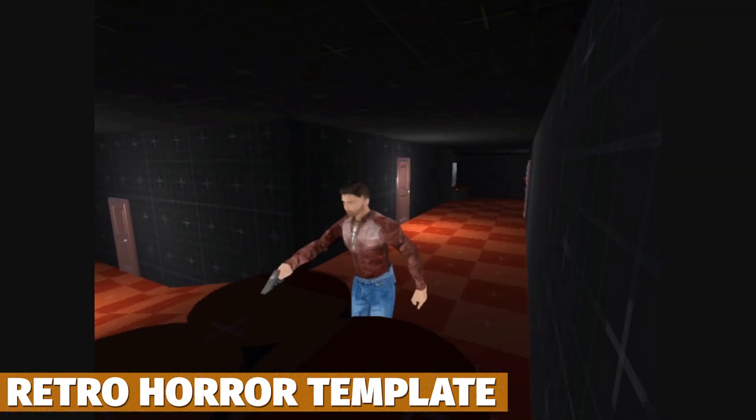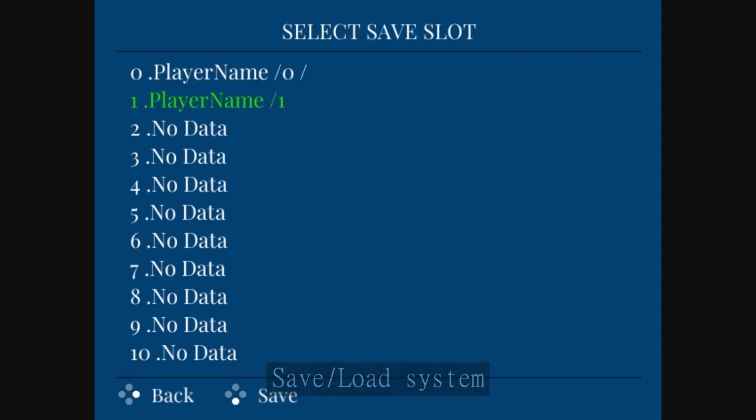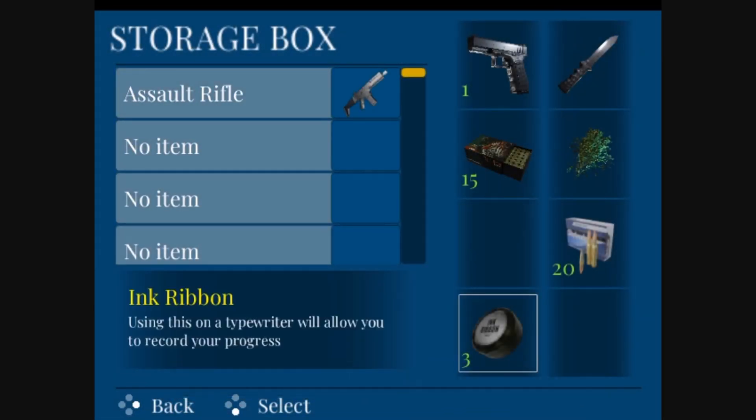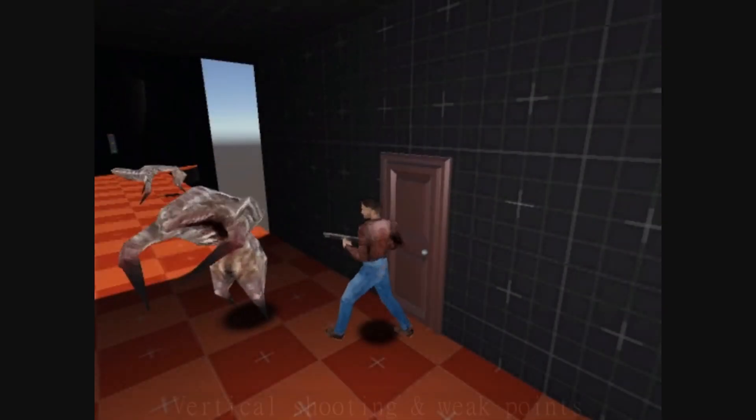We've got the Retro Horror Template, a framework to create mechanics for PSX or Nintendo 64 style games. It has fixed camera angles, inventory systems, item examining, weapon reloading, saving, 180-degree turning — all those classic elements you'd expect from that type of game.